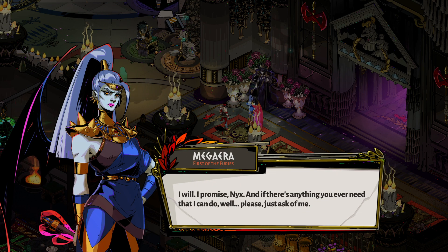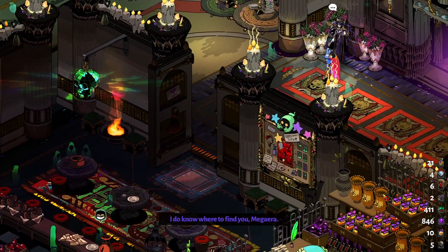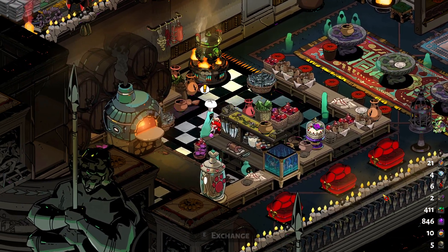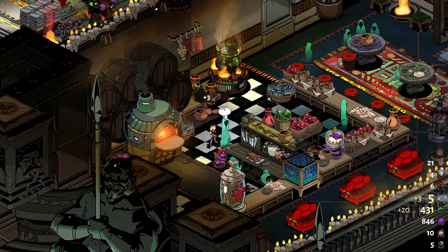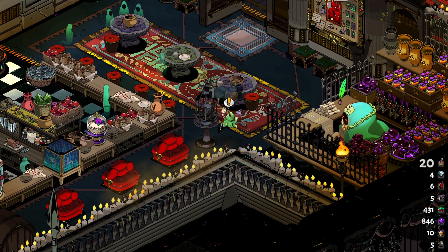I promise, Nyx — and if there's anything you ever need that I can do, just ask of me. I do know where to find you, Megara. From the pool of Styx after every time I kill her. Do what you will with these, my good chef. A dumb deal. Ambrosia.